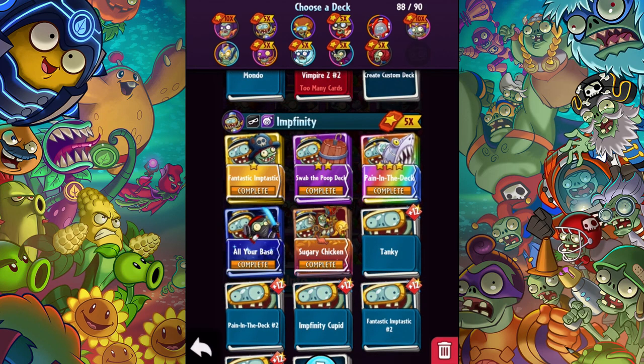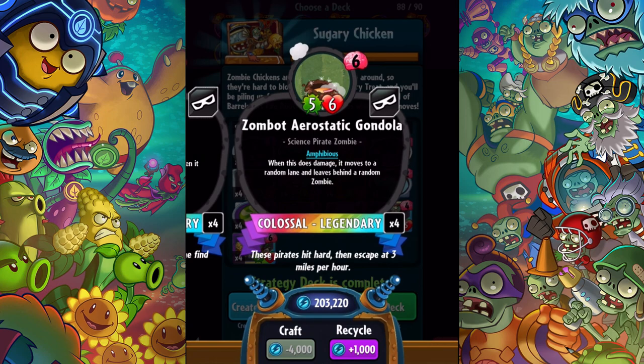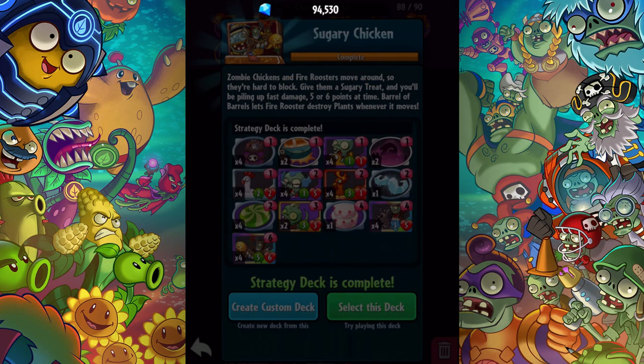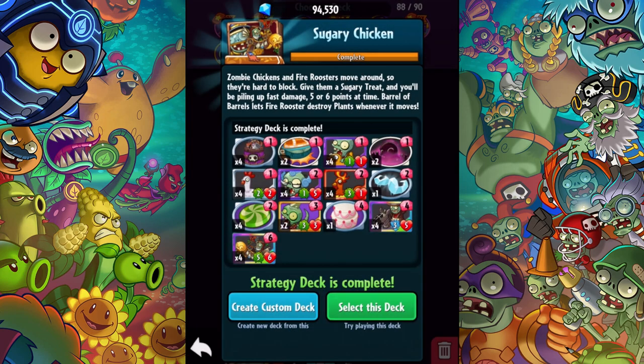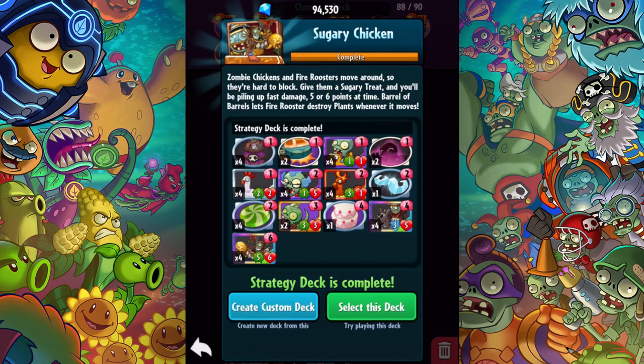We have a Sugary Chicken deck. Zombie chickens and fire roosters move around so they're hard to block. Give them a sugary treat and you'll be piling up fast damage 5 or 6 points at a time. There's also Barrel of Barrels — let fire rooster destroy plants whenever it moves, which could be really cool. Make them toxic, that is — deadly is the correct terminology. There are four of these Zombot Aerostatic Gondolas, plus the space cowboy. I don't necessarily want to populate the amphibious lane with this guy unless I have him on turn 1, because I still want a place to play him on turn 6.